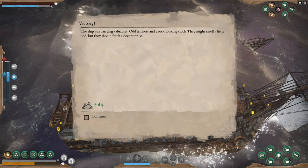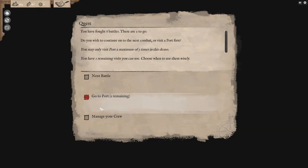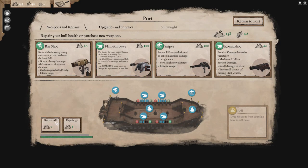There is strategy to this game — there's actually a surprising amount of meta you can play around with. They have valuables — odd trinkets and exotic looking cloth; they might smell a little odd but they'll fetch a decent price. We have fought eight battles and there are two to go. I'm going to return to port and fix my hull — I'm terrified of what's going to happen if I don't. We've got round shot and sniper rounds. Snipers would be cool — this is basically our last ride right here. Instead of grape shot, let's try the sniper out. I've never used the sniper before, so we'll use it to focus fire people and kill them a little bit faster.